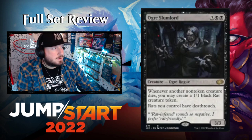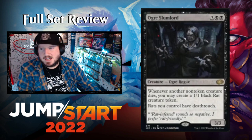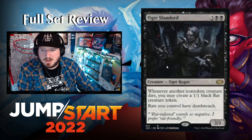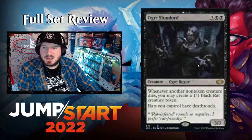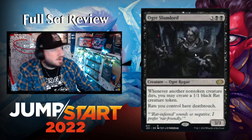Ogre Slumlord — a classic rats deck piece — three black black for a 3/3 Ogre Rogue. Whenever another non-token creature dies, you may create a 1/1 black Rat creature token. It also gives Rats you control deathtouch. Really neat that they're reprinting this, and it looks like it has anime art style.